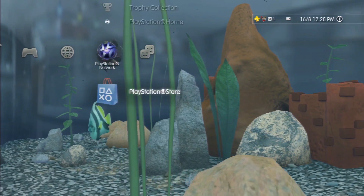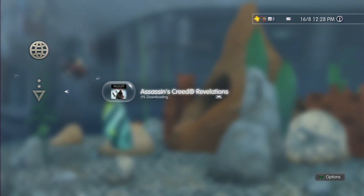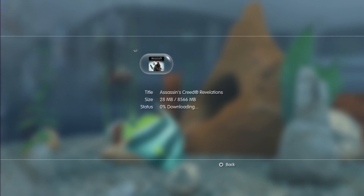So now we're back at the home screen, you want to come down to your download management, and in your download management is going to be the game that you've just downloaded. In this you want to wait till it's downloading a little bit.